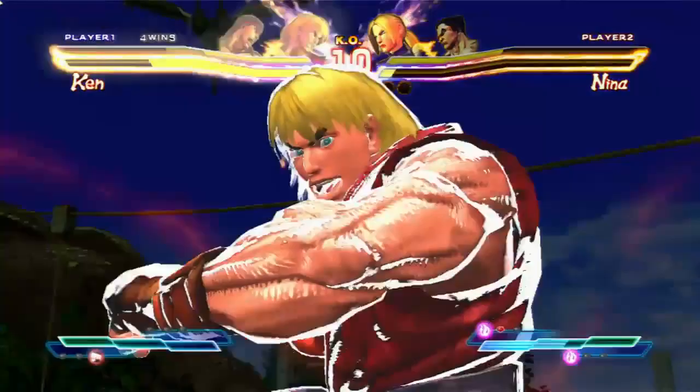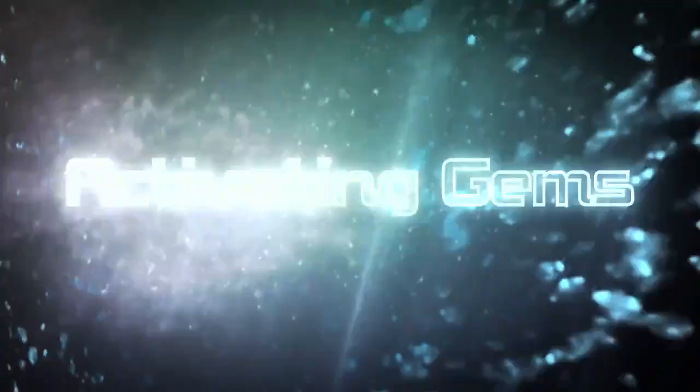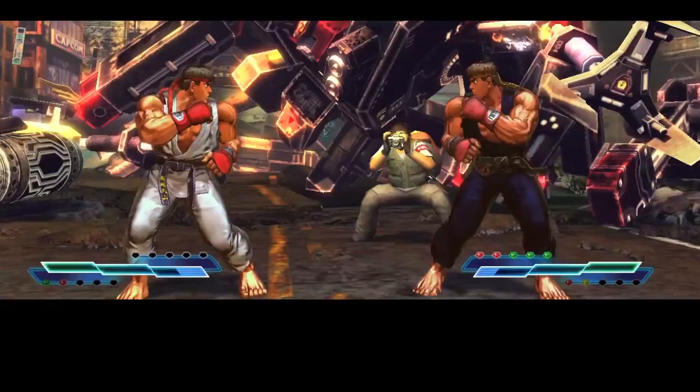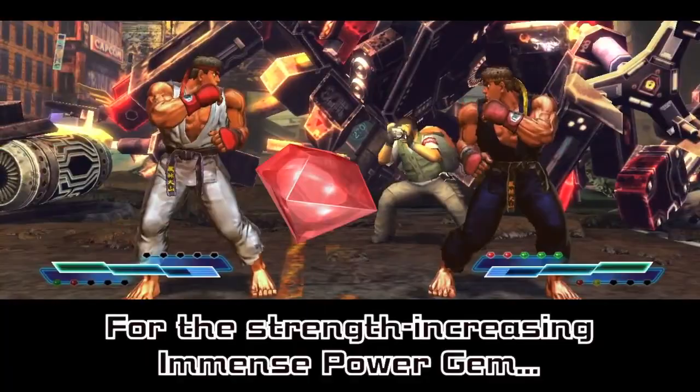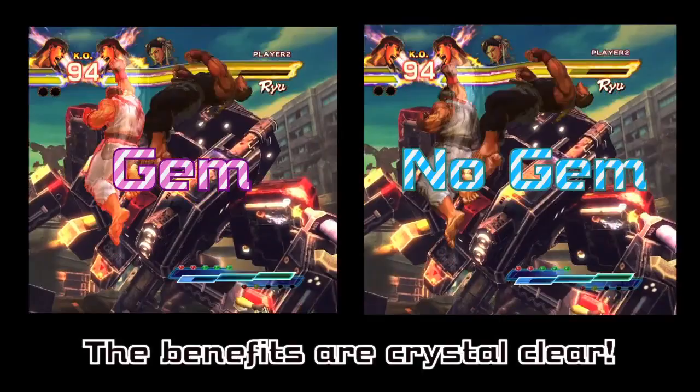Taking all this into consideration, gems have an activation condition — they do not last the entirety of the match. The maximum duration appears to be 20 seconds for any gem, and the lowest is about 10 seconds. You don't have to worry about it lasting all game, and in certain situations you need to do quite specific things to activate the gem — whether it's blocking several moves, connecting with five normal moves, or getting hit by special moves.